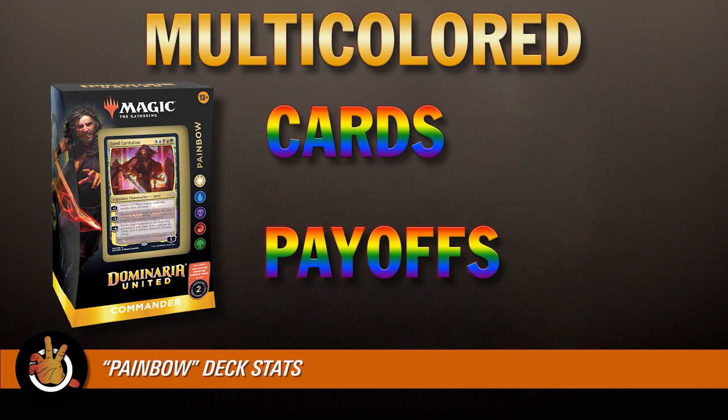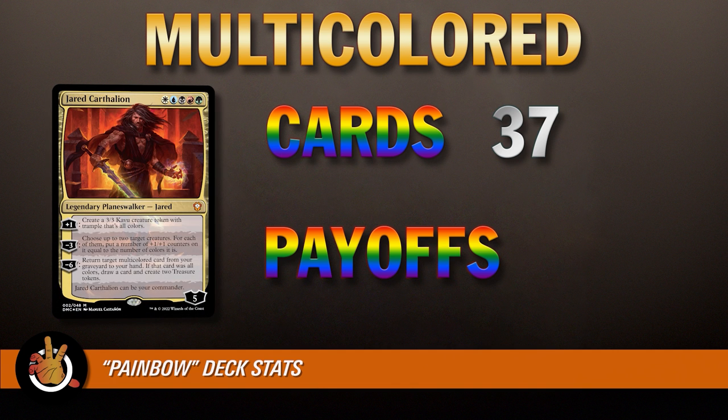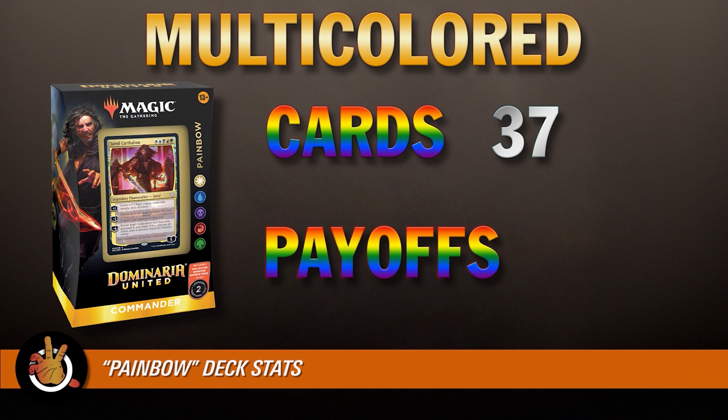Those are the categories every deck needs, and this looks pretty good from the outside. Deck-specific stats: multicolored spells — a really important component since both commanders care about it. There are 37 multicolored spells, 11 of which are all colors. So there are only 11 cards in the whole deck that would give you an angel off Jensen. Jared cares specifically about multicolored creatures: 24 creatures out of the 37 multicolored spells. We always say around 25 of something is when it becomes your theme, so 24 means we're clearly moving towards Jared. There are also 12 multicolored payoffs beyond your commanders.